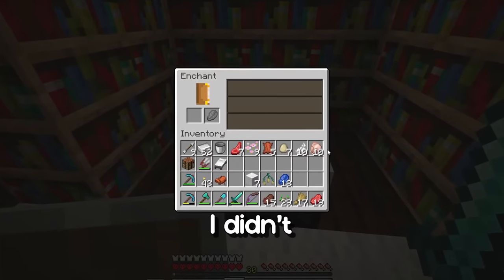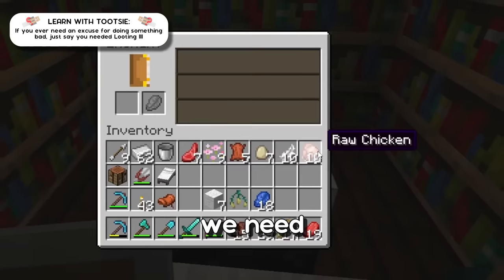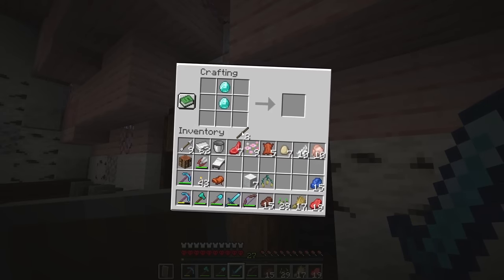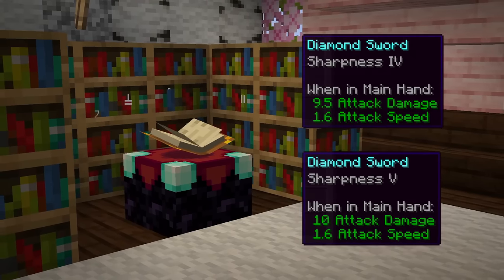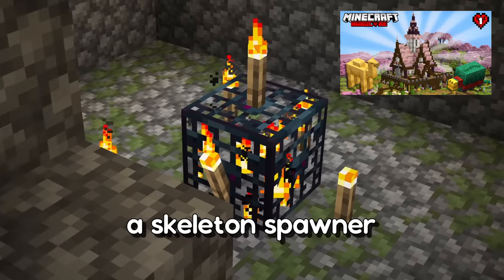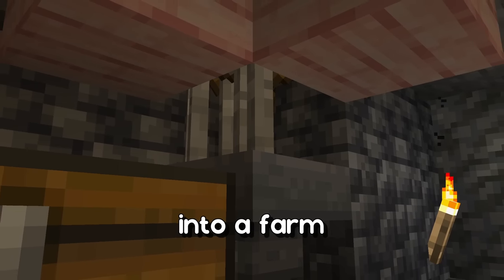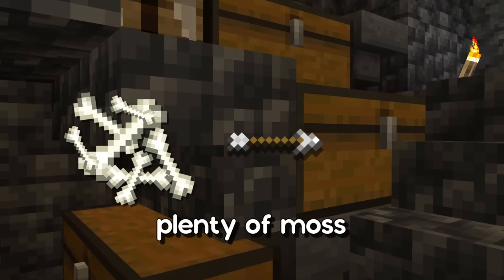I've got to admit I didn't just feed the animals, but we need Looting III. So I'm just going to make a second diamond sword and hopefully I will get Sharpness IV or V later on. If you remember from the last episode, we found a skeleton spawner, so I was thinking we could turn it into a farm so I can get loads of bones for getting plenty of moss.